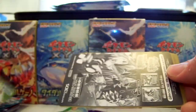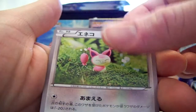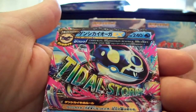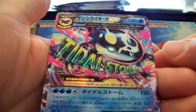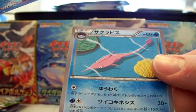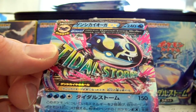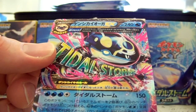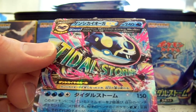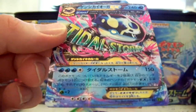Professor Birch, Skiddo, Serskid, Bidoof, Chest. We have another Primal Kyogre EX — I am two for two on this, this is awesome! And a Gorbius, I believe. Sweet. That's a really nice card — just leave that right away.